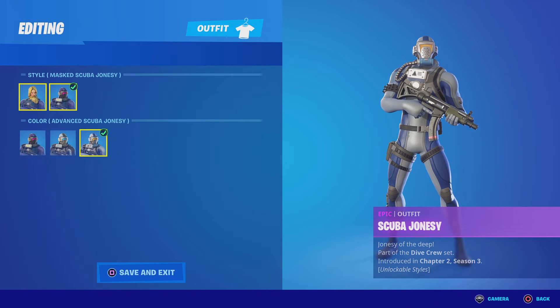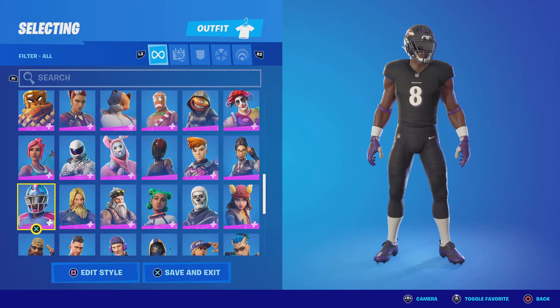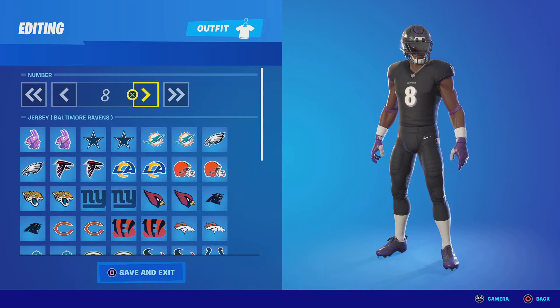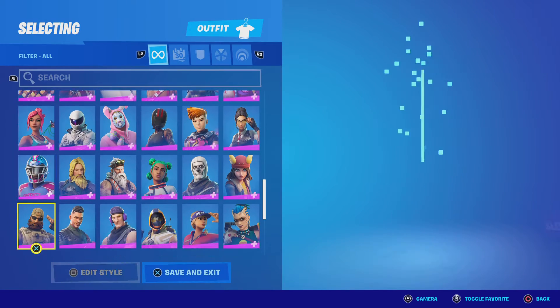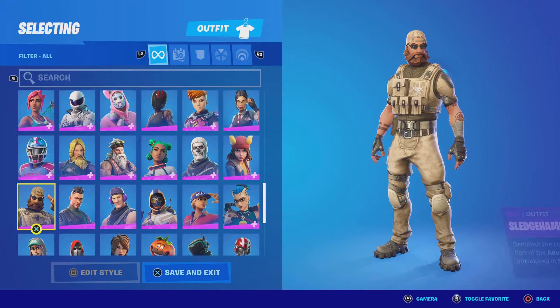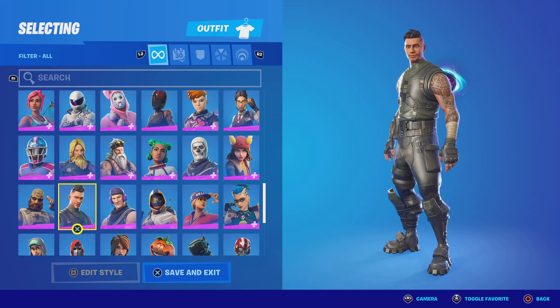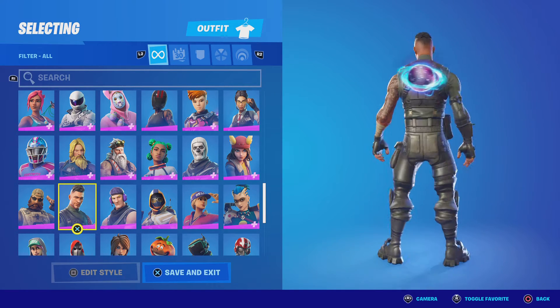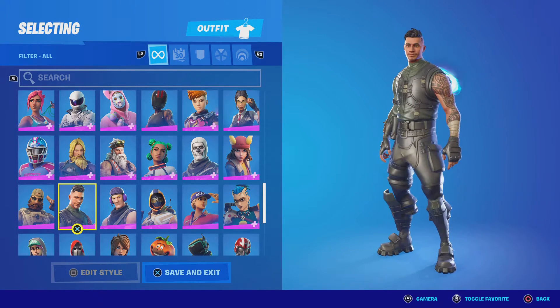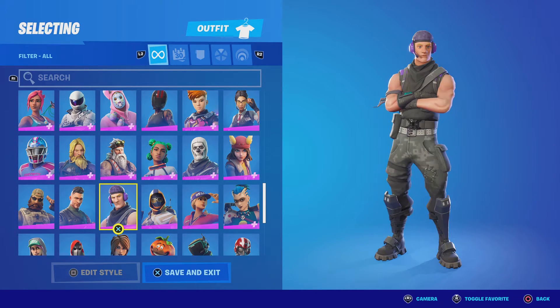Scuba Jonesy — it's pretty good, not that bad. Scrimmage Scrapper — I like the football skins, I like how you can customize them. Sledgehammer — that was a battle pass skin, not that good. Squad Leader — also a Season 4 battle pass skin, actually pretty good, I like the haircut and the tattoos.